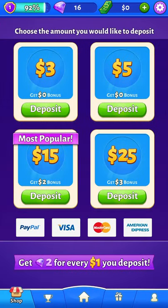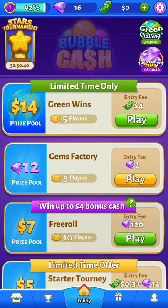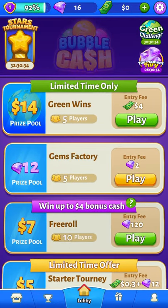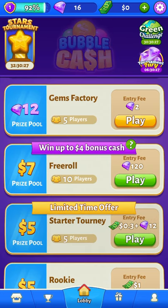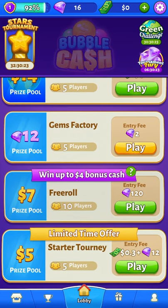You can keep playing that way, but it's going to keep telling you that you need to deposit money. So let's talk about the getting paid to play thing. Here's the deal: you're really going to have to put money in to get money out. It's going to take you forever to get 120 gems to get into the free roll where you can win $7, which is the prize pool. And if you don't win, you just lost $120 — so really, they've got you.